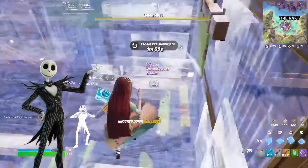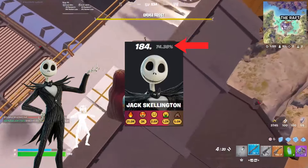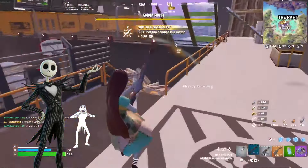Let's get right into this video. Getting into the first skin here, which is Jack Skellington. Jack Skellington was released in chapter 4 season 4 and he has a 74% approval rating from the Fortnite community. Now Jack Skellington is from The Nightmare Before Christmas. If you've never seen this movie before, Jack Skellington is pretty much the main character, and this skin is a perfect representation of him. There's not too much to say about him other than the fact that his skin is just really clean — it's a great representation of the main character.